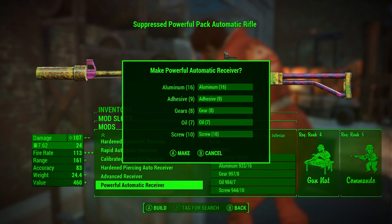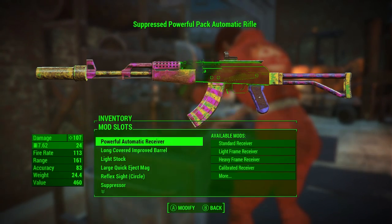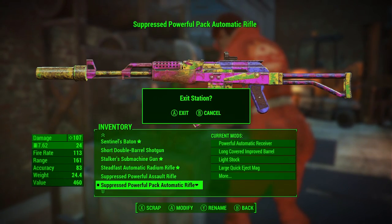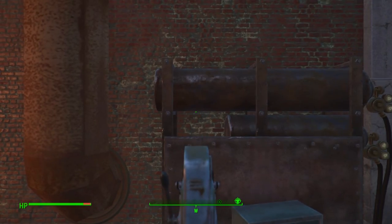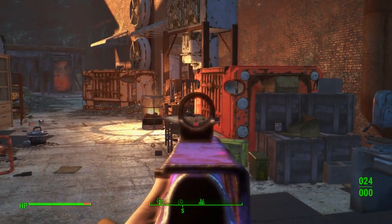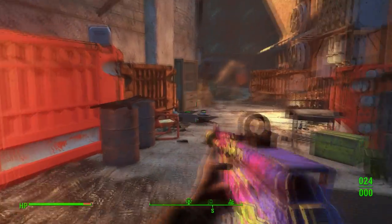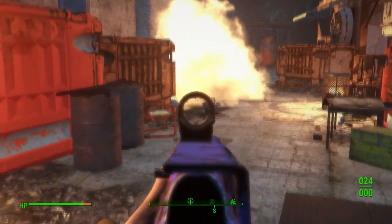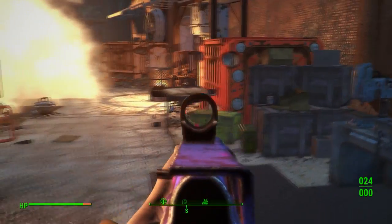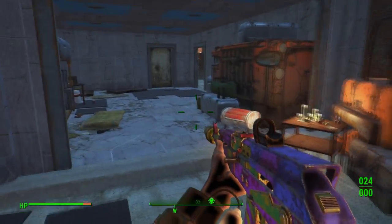As you can see, the powerful automatic receiver will take the damage down to 107, which is unfortunately quite a drop. But it's not bad considering you get to just spray everywhere you like. Looking at the gameplay right now, the recoil is not bad at all — but please remember that we have upgraded this weapon to its maximum potential and are just changing the firing types.